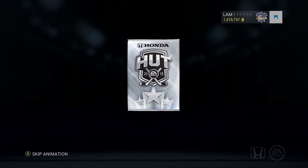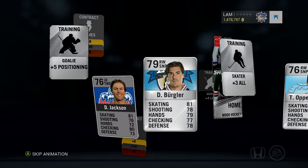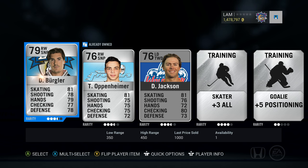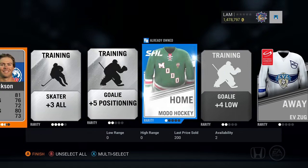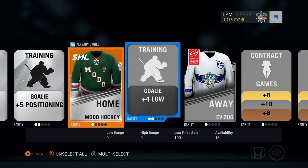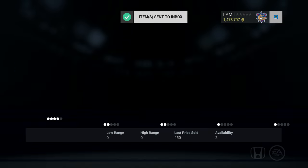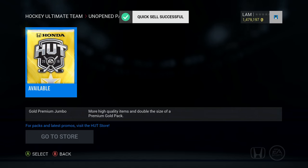Now the silver premium pack — there are 12 items in this one. We get Burglar, Oppenheimer, and Jackson — so only three players from this pack. I might have to open up another silver pack. We also got a couple nice jerseys — send those to the collection.